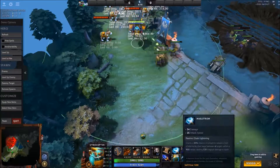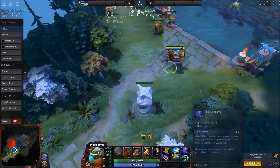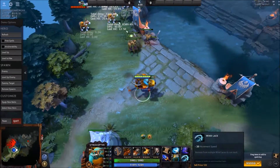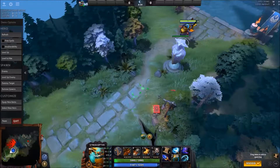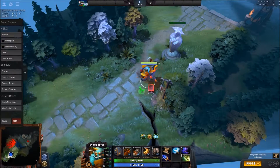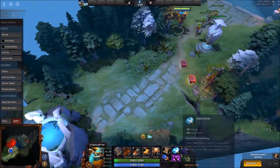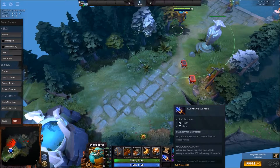I'll just get like a Quelling Blade, maybe a Windlace, Raindrops, before I get my Maelstrom and Aghs, and your Phase Boots. And then you could grab big items — Butterfly's pretty important on him. Sange and Yasha is a decent item. But the main build is Maelstrom and Aghanim's Scepter.